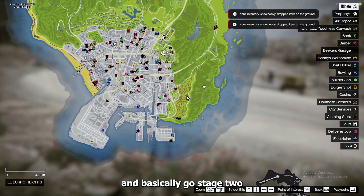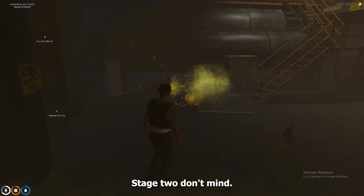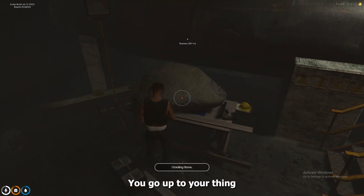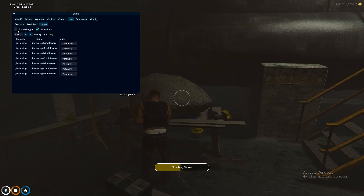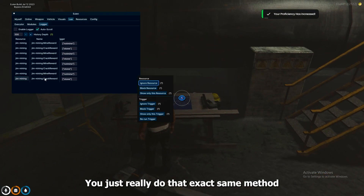Basically you go to stage 2. You go up to your thing and do your cracking, or whatever it is in your case. You hit your logger again and then you just redo that exact same method.